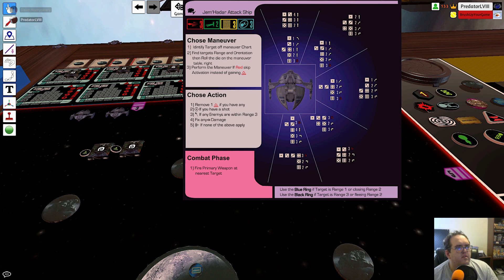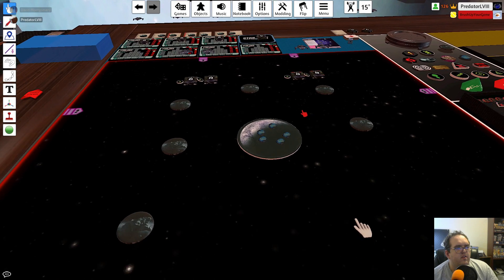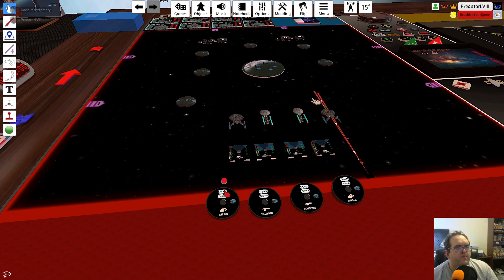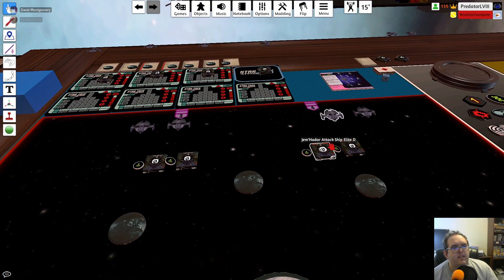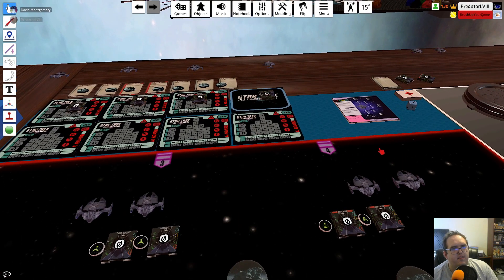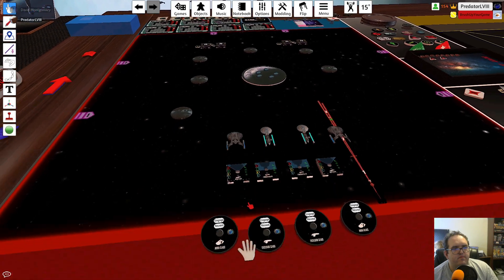For C and D, they rolled a three, which is also a three forward, and a scan. Those asteroids are looking super exciting. I'm definitely liking the placement of the asteroids. Technically D and C are elite, so they shouldn't have gone yet, but it's not going to change anything.